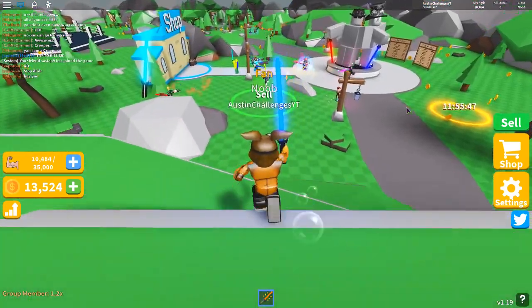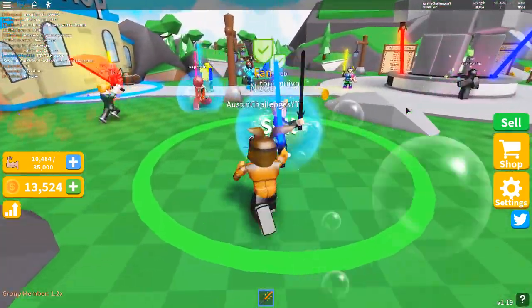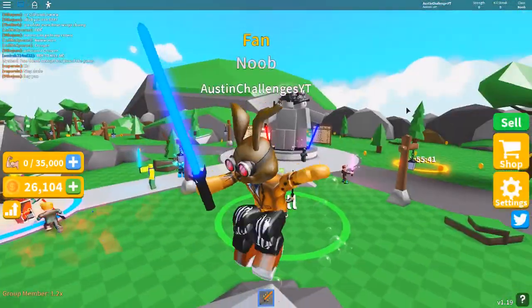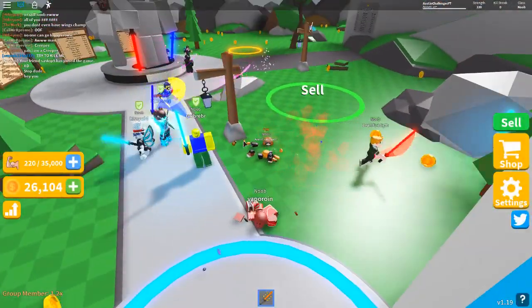So what I can do is come over here and actually sell this strength to get more coins. And oh my god, we are officially rich in this game! Let's fight these people — oh, I died. Okay, that's kind of sad.